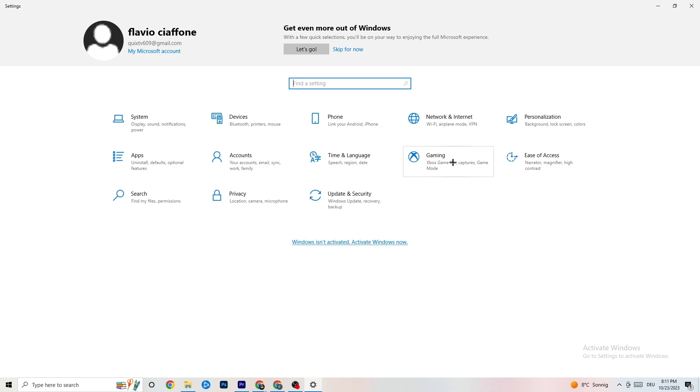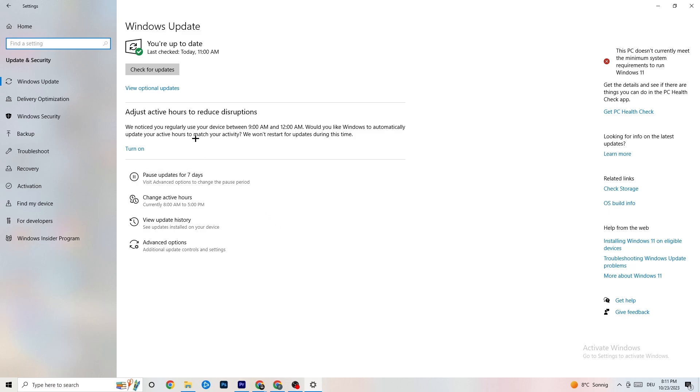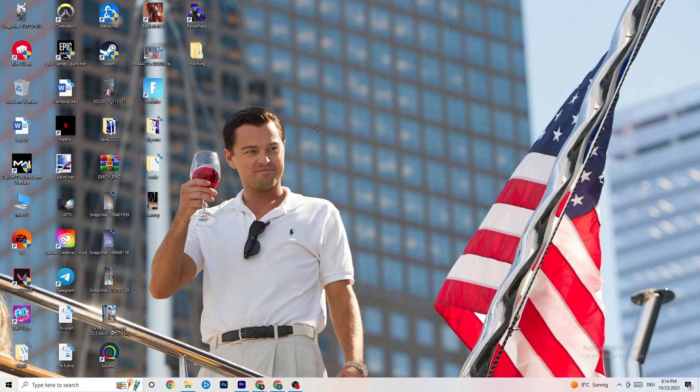Go back to main Settings and click 'Update and Security,' then stay on 'Windows Update.' Check for updates and make sure you have the latest version of Windows. This will increase system performance and help with every issue you're currently having, so update to your latest Windows version.